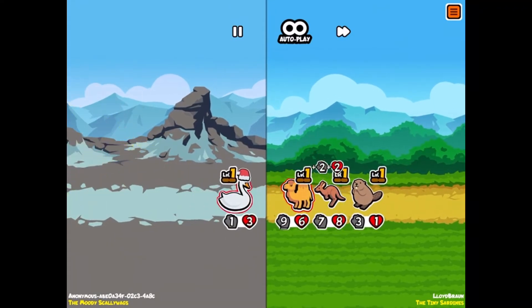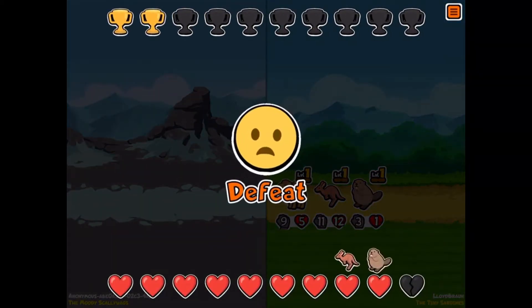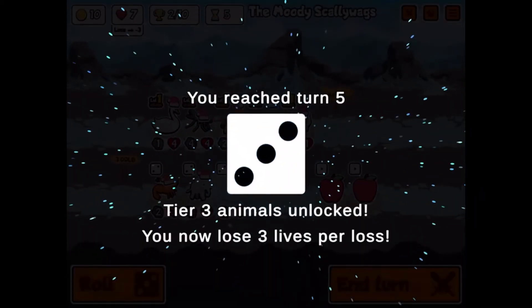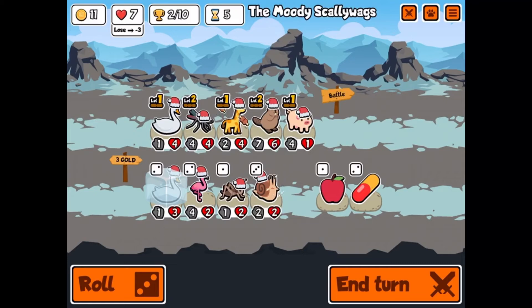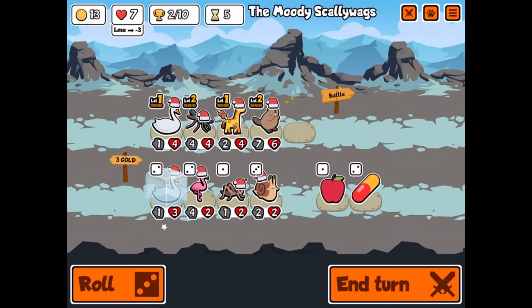Camel and kangaroo is so overpowered. Like if they have that combo you're basically winning. Okay, I'm gonna sell this and now we have a decent amount of money.